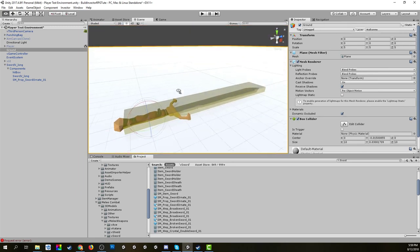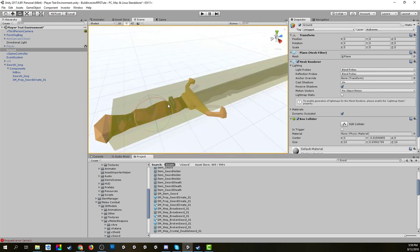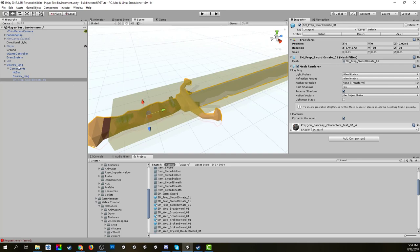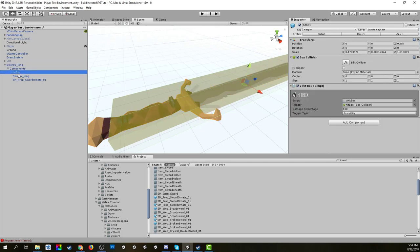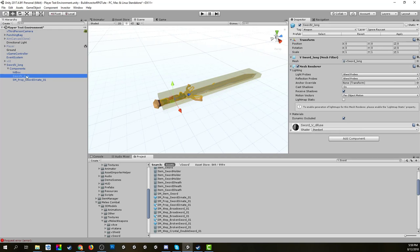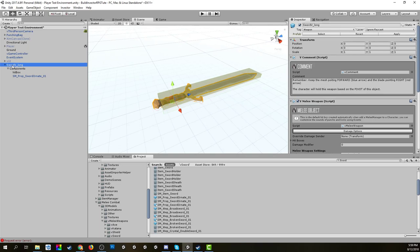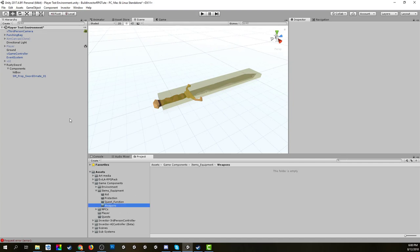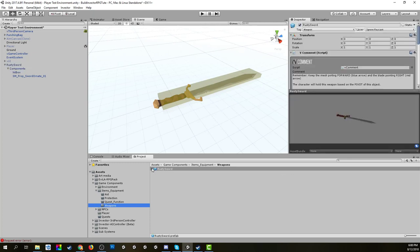Once aligned, we can see the model is effectively in the position we need. The base of the handle is at the bottom, which is roughly where the pivot point should be — that's where the grip will be. We adjust the sword mesh slightly, remove the old renderer we don't need, rename it 'rusty sword,' and then drag it into our folder structure — game components, items, equipment, weapons — to create a brand new prefab.